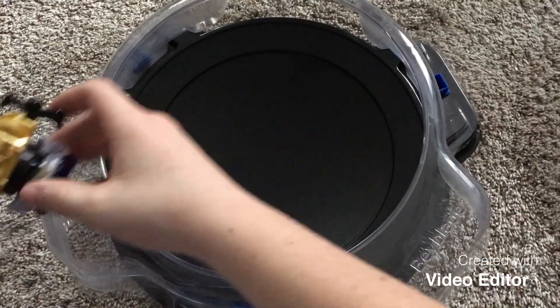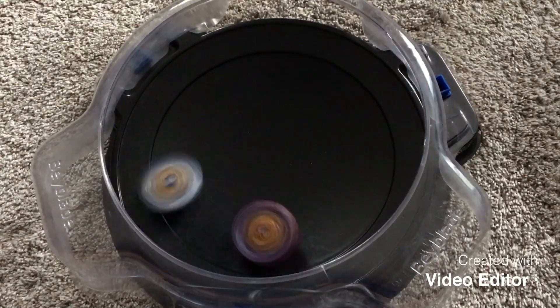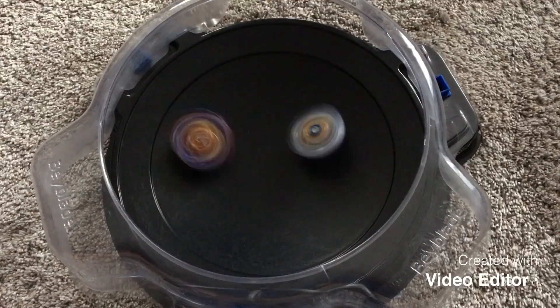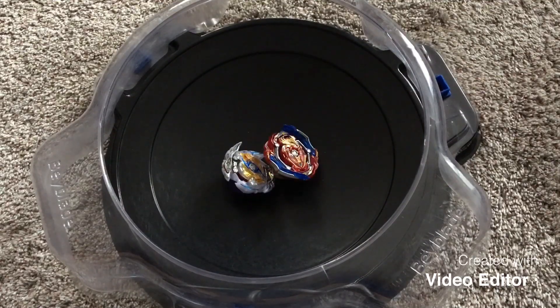Union Achilles in attack mode. Ready? 3, 2, 1, go shoot. Major attacks, blast after blast. Union Achilles is throwing Longinus around. And that's it — a final score of 5-1.